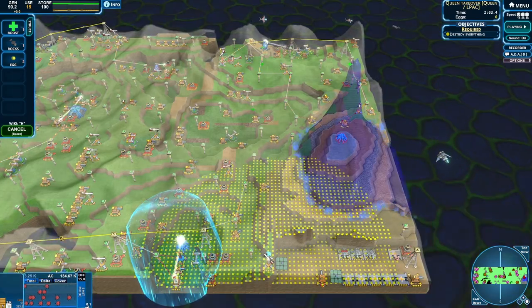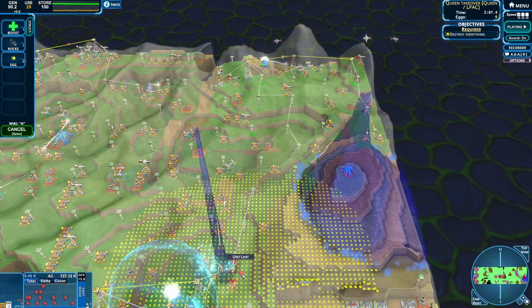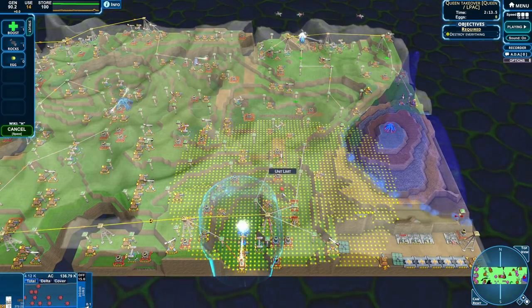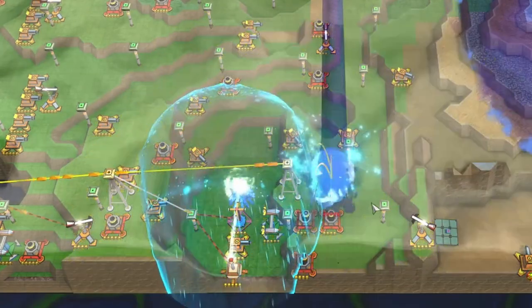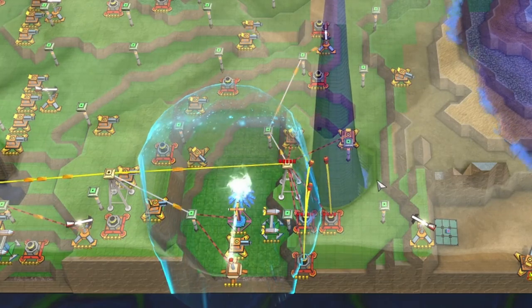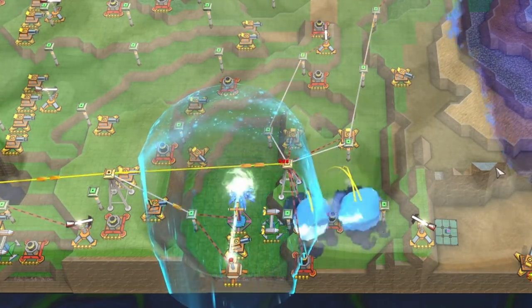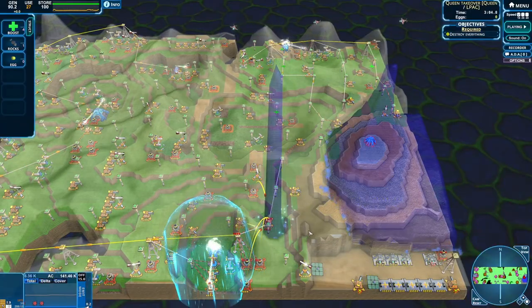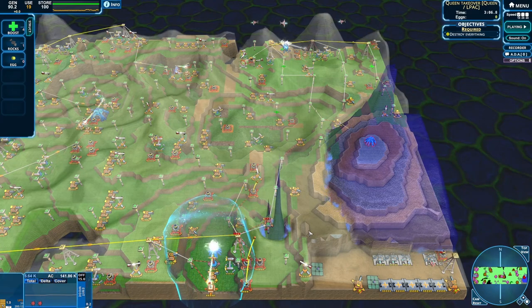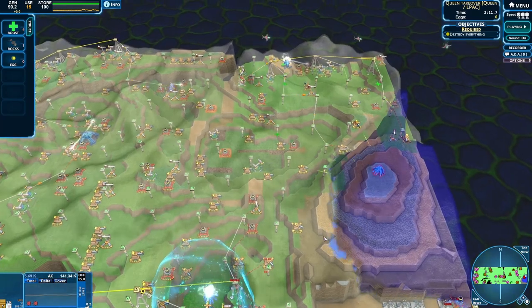Perhaps we can start to move over in this direction. The range for the eggs and the rocks is huge. Let's see if we can get these eggs to do some work for us. That didn't really accomplish much - perhaps here instead. Nope, but we are at least taking a bite out of the anti.